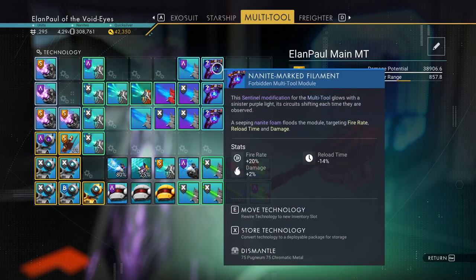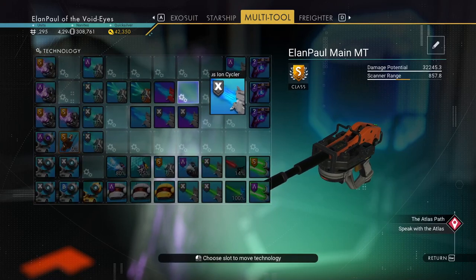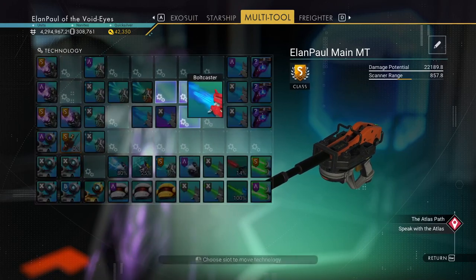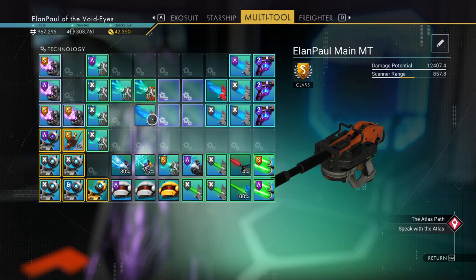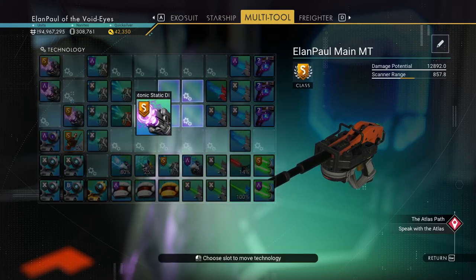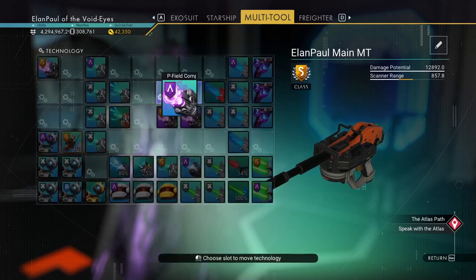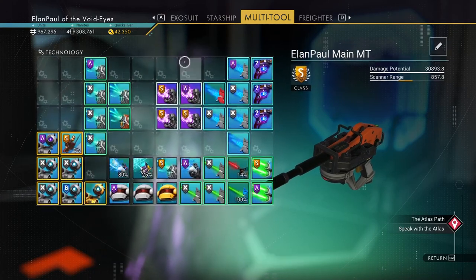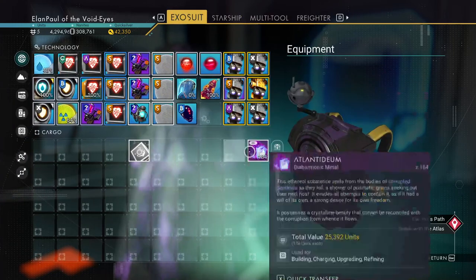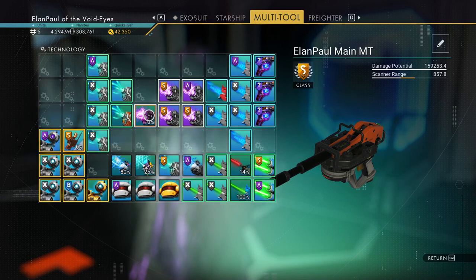My apologies. This whole video is mostly going to be geared around multi-tools a little bit. Let me show you something. If we put the neutron cannon in a nice four-square arrangement, I'm hitting 160,000 damage with it. It has to be in the right spot — any one of these matching spots should get 159,000 damage.